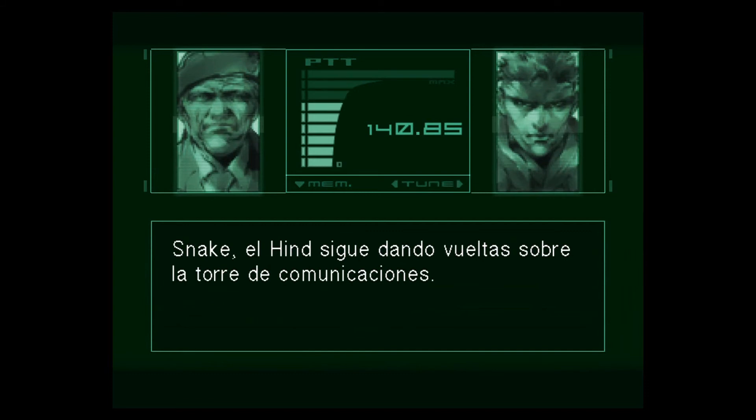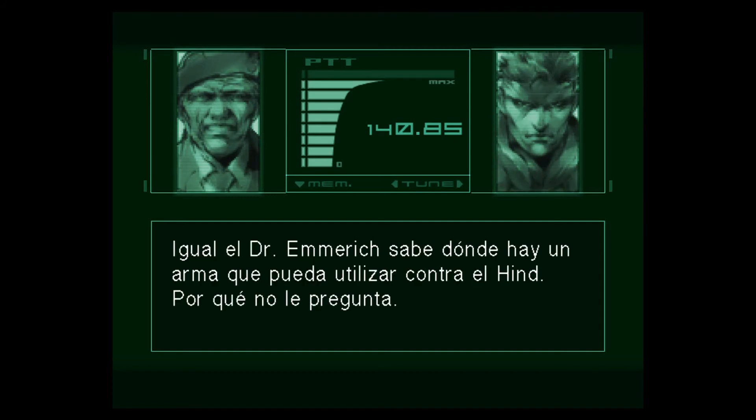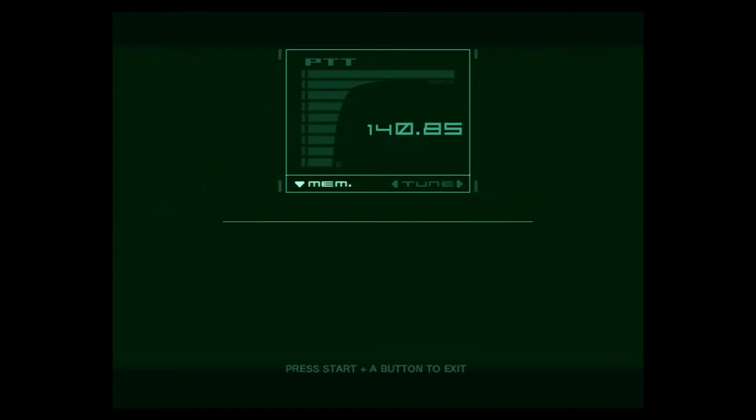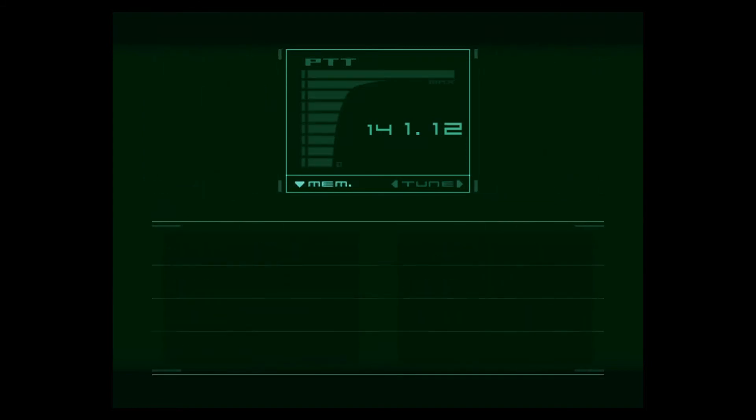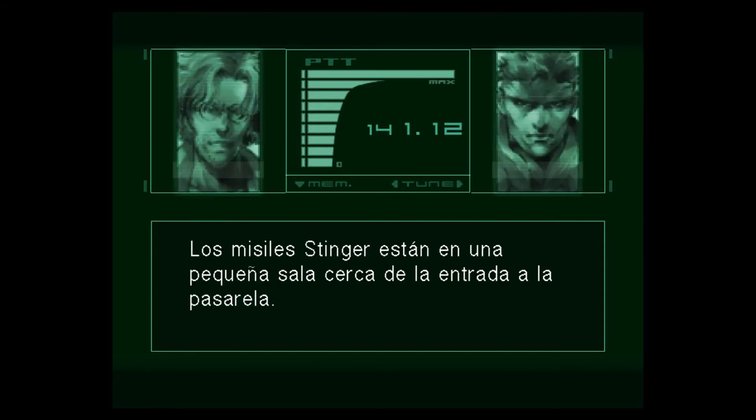Snake, the Hind is circling above the Communications Tower. Damn, there's no weapon here that I can use to take him on. Dr. Emmerich might know where there's a weapon you can use against the Hind — why don't you ask him? The Stinger missiles are in a small room near the entrance to the walkway.